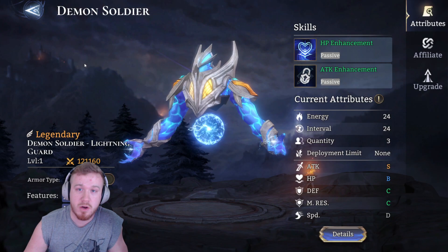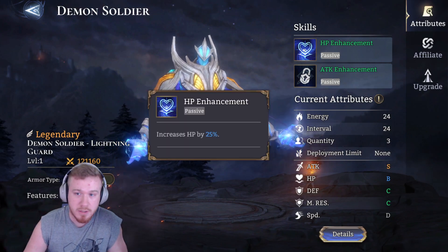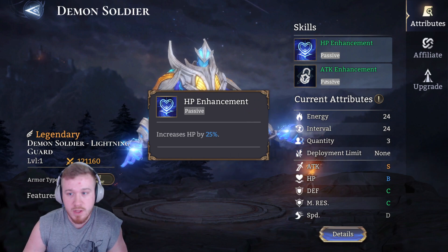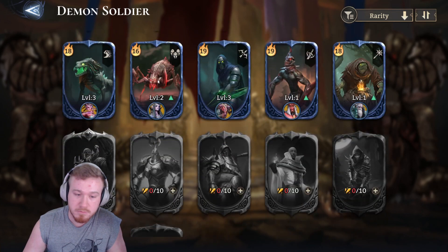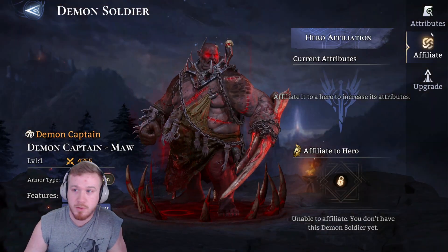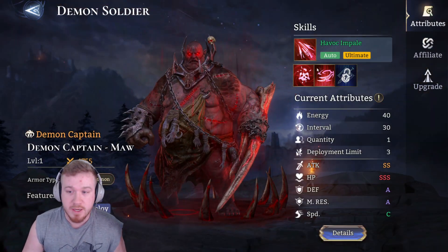Each one also has skills or attributes, as your heroes do. Most of them are passives. But there are some, such as this big boy, where it's an actual skill.